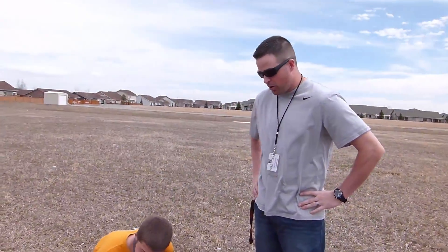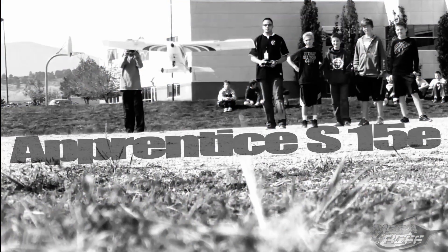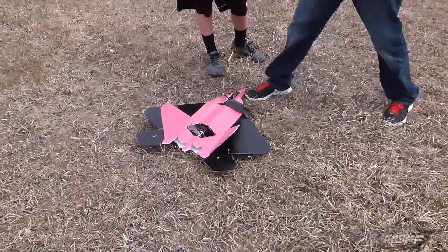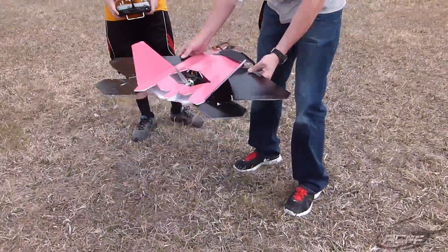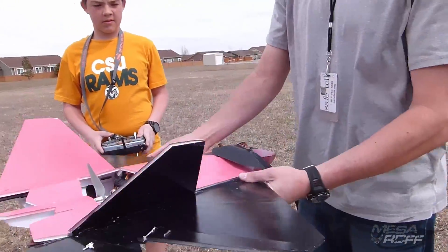All right, so we're out here with Colton. Colton had a good idea — he decided to take the receiver out of his Apprentice because he was getting bored with it, it was getting too easy. And he decided to infuse it with his F-22 Raptor design. And so, as you can see, he's put ailerons on it, so that should be a new trick for him. Give this some throttle.